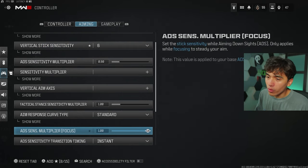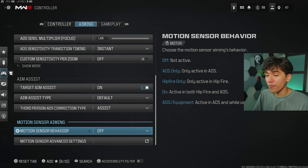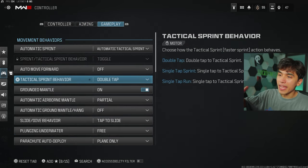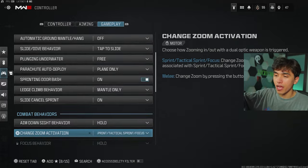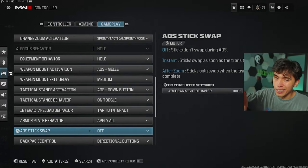Going through my aiming settings — this is what I currently have and recommend. Especially make sure this particular setting is off, as it helps a lot with aim assist. My gameplay settings are mostly copied over from Warzone, so they'll affect Warzone too — just double check that everything looks good.